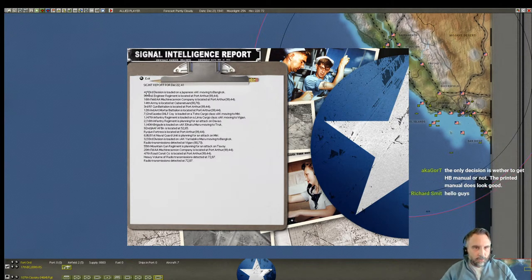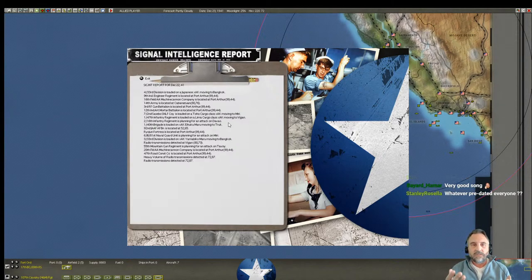Let's read down the signal intelligence report. The 433rd Division is loaded on a Japanese AK moving to Bangkok — one night in Bangkok, a popular song from the 80s. The 9th Industrial Engineer Regiment is located at Port Arthur. Sometimes you read through here and it tells you almost nothing; other times you pick out useful bits, such as the 216th Infantry Regiment planning an attack at Davao, which is at the southern end of Mindanao in the Philippines. If we didn't expect that, it could be very useful information.